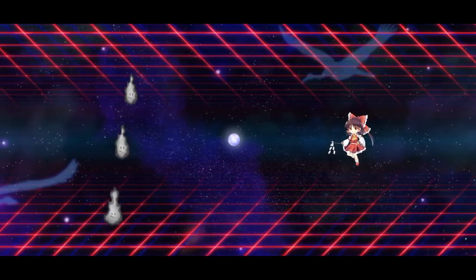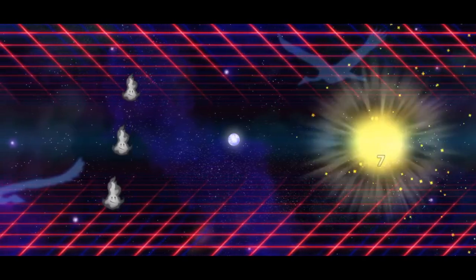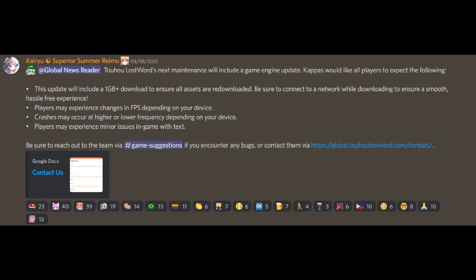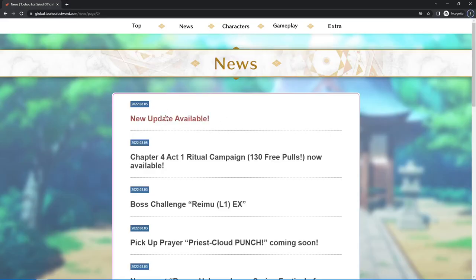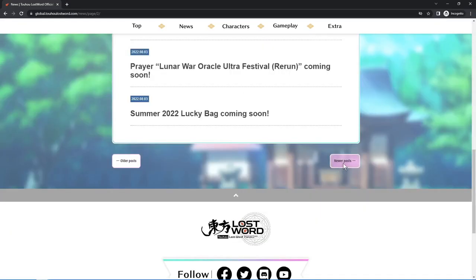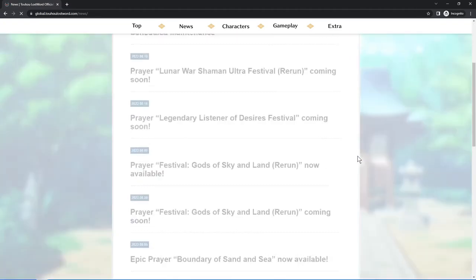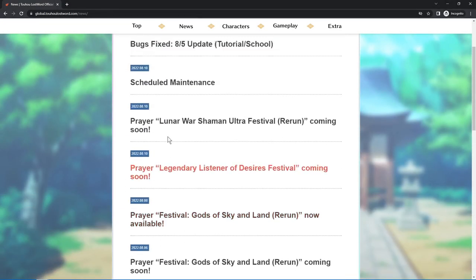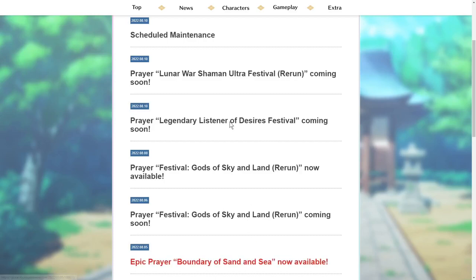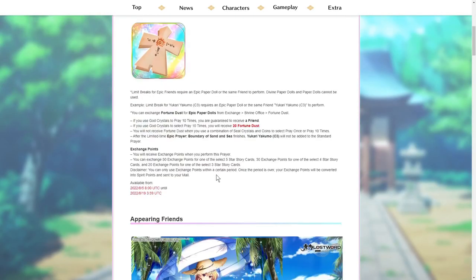The worst part is they knew about all these bugs, yet they still chose to release this update — in which crashes may occur at higher or lower frequency depending on your device. Their handling of this situation was horrendous. Instead of acknowledging the issues, they have their usual news post trying to sell more characters.